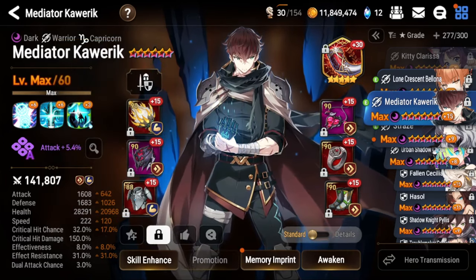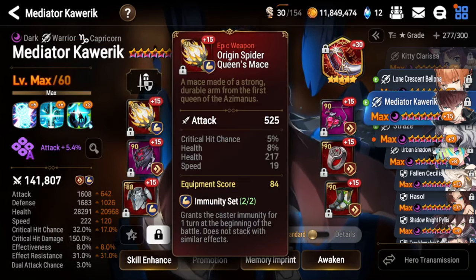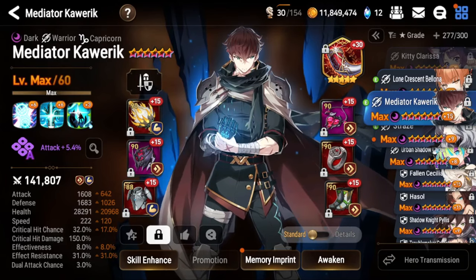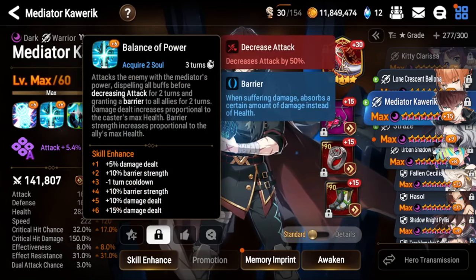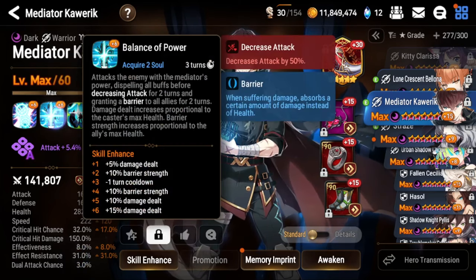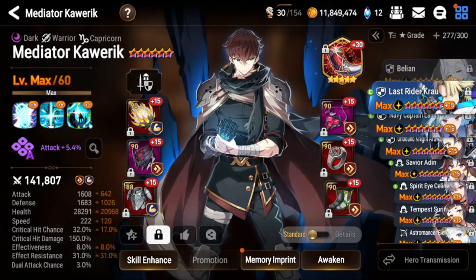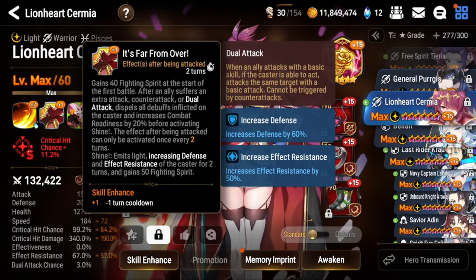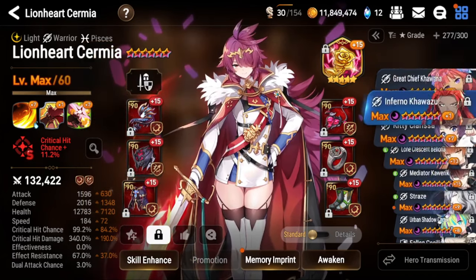For his build, you want him on Speed set for sure. I highly recommend an Immunity secondary set — otherwise a Health set works as well. For general stats, most people run him at around 220-250 speed with everything else into health and a bit of defense, prioritizing health since he scales with it. Some people build Effect Resistance or even Effectiveness on him to help his S2 strip units like Lionheart Cermia who gets an effect resist buff when her S2 procs.